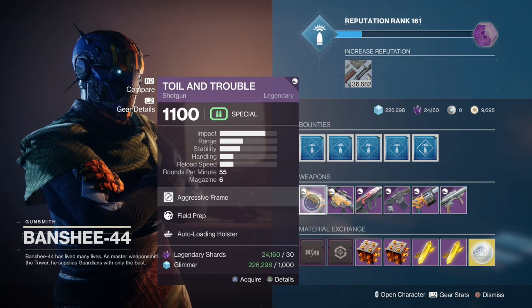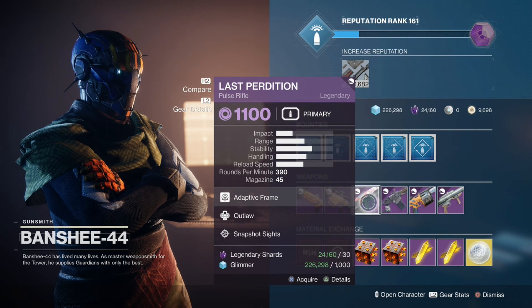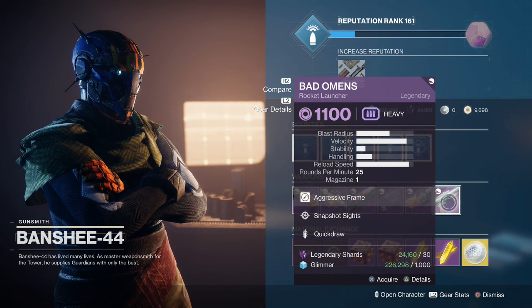Anyways, we're gonna jump right into it. Toil and Trouble with Fuel Prep and Auto Loading. Fuel Prep and Moving Target. Last Perdition with Outlaw and Snapshot. Fuel Prep and Swashbuckler. Snapshot and Genesis, and Snapshot and Quick Draw.